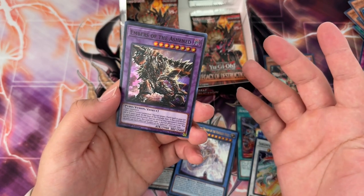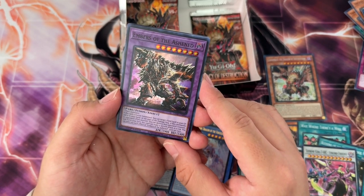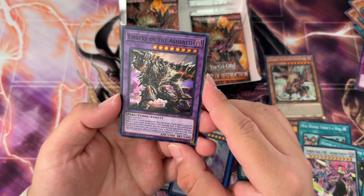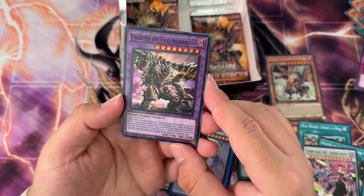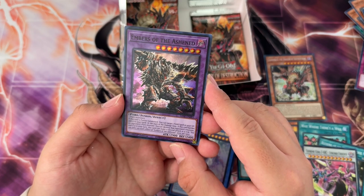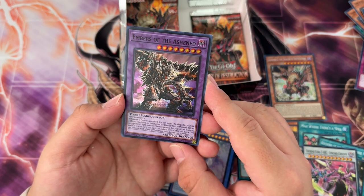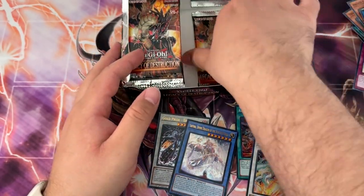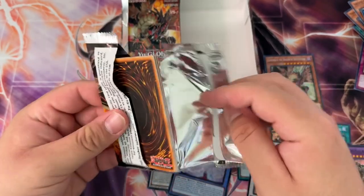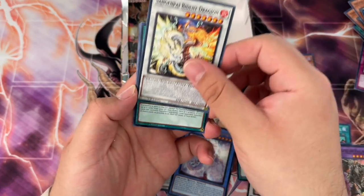Embers of the Ascend — the artwork is nice and it is a generic pyro fusion. If this card is fusion summoned you can target one fuel spell in your graveyard and add it to your hand. At the start of the damage step when this card battles an opponent's pyro monster you can destroy that monster, and if it's your turn this card can make a second attack in a row. It's not that good — it's a decent Super Poly target against pyro decks, but the chances of running a field spell in a competitive deck are low.